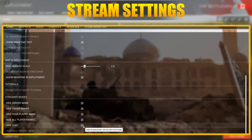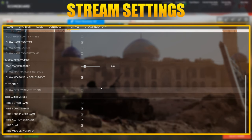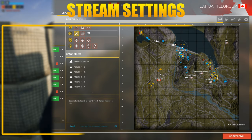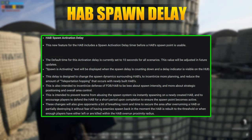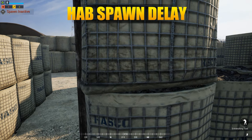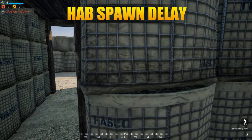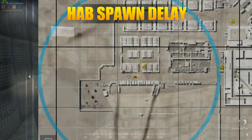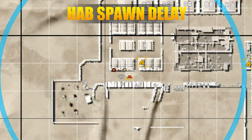Streamer settings have been added under Interface within options, allowing you to hide a bunch of information to prevent stream sniping and other things. A spawn delay has been added to HABs, so when a HAB is now built, or taken down and rebuilt, there will be a 10-second delay timer before people can spawn. The information regarding the timer will be located in the top left where all the FOB information is. If you open your map, the timer is present within the icons on the FOBs themselves as well.